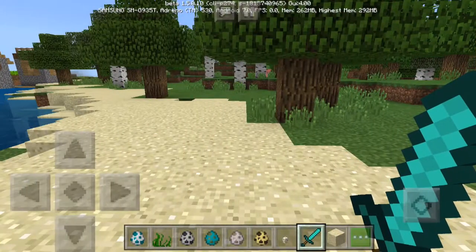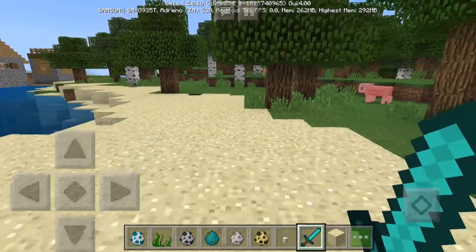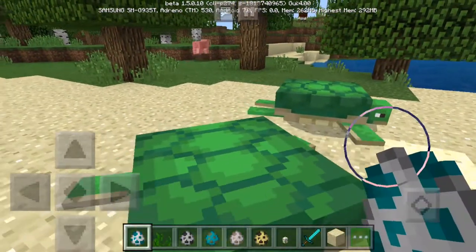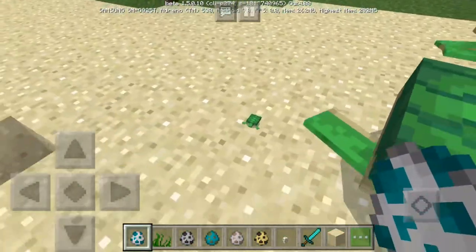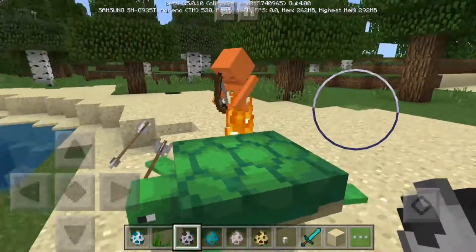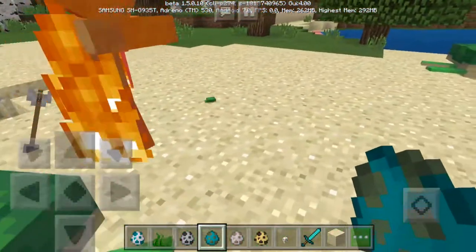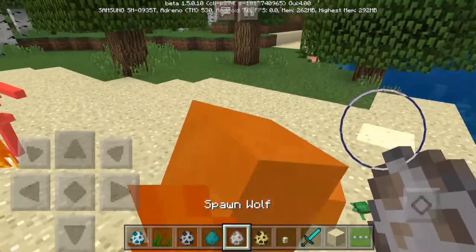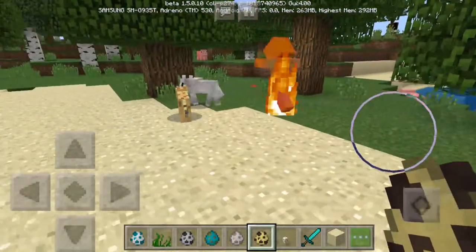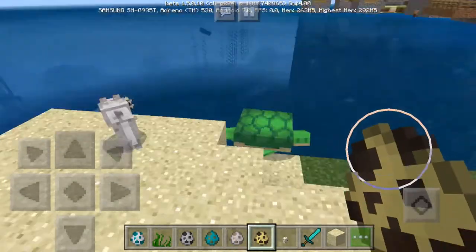One thing I forgot to show you: turtles — baby turtles at least — are always going to be attacked by skeletons. Only baby turtles though. The skeleton's not good at aiming. Zombies are a little better at it. Wild wolves and wild ocelots will also attack them. But only baby turtles — not normal turtles. They don't attack adult turtles; I don't understand why.